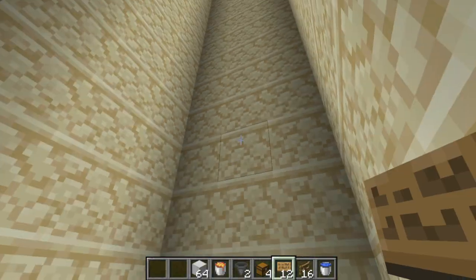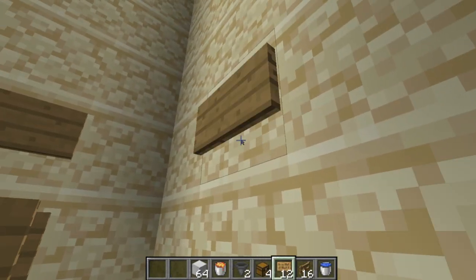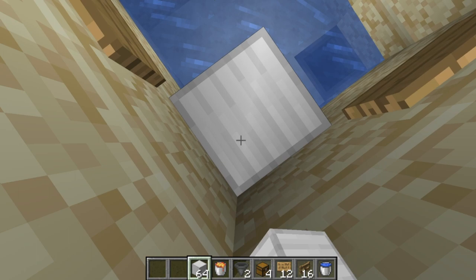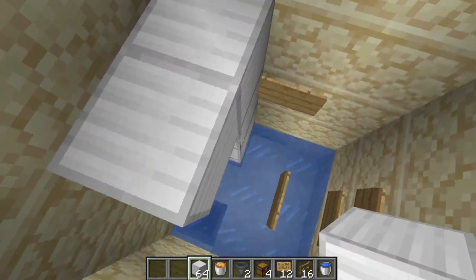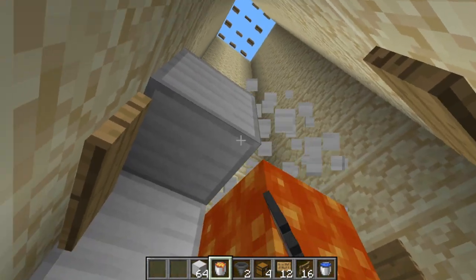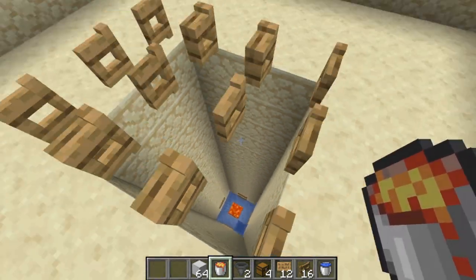Pull out your signs and put one on the second row in the middle and one right in front of that so it grabs the middle block. Then go up one row and put one in the middle on all four sides. Pull out your building block, place it in a corner, and hop up until you're one block above the signs — which is the fourth block up. Build out until you have one over the center, drop down, and place your lava underneath this block. Because of the signs, it's going to stay in place and won't burn the signs — lava doesn't do that to signs.